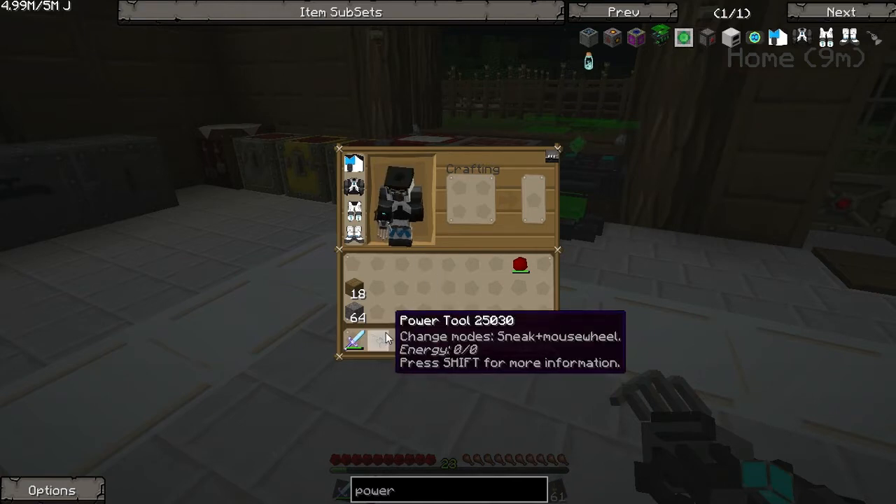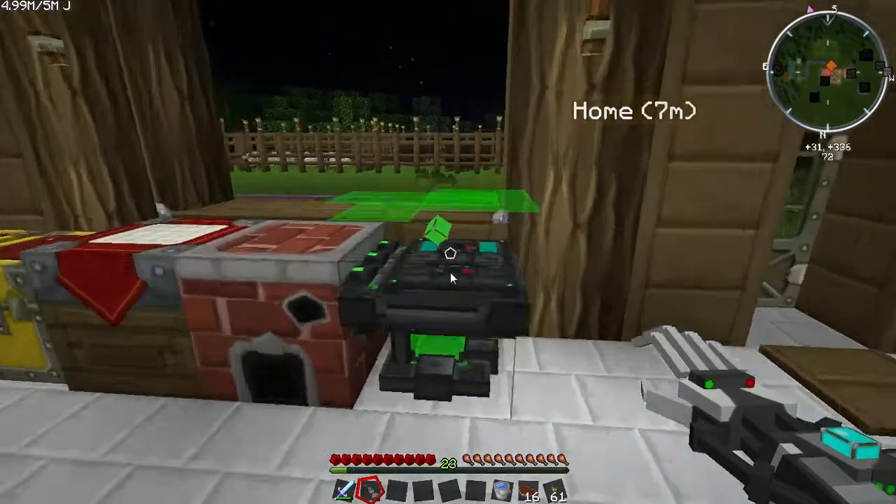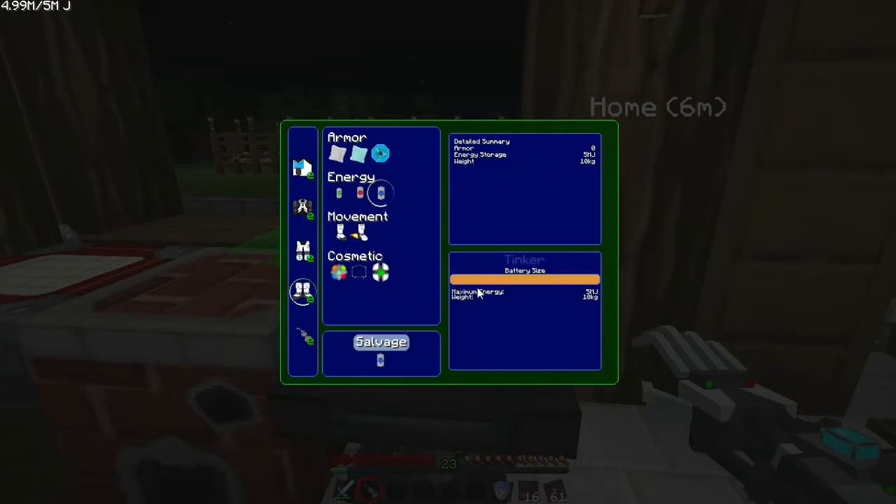This power tool, on the other hand, won't deteriorate as long as you have energy. I only have one battery — one elite battery. You guys mentioned in the comments on the last episode that I forgot to modify it in the tinkertable to increase the power on the battery. I had it all the way down at 750k. Let me quickly show you.